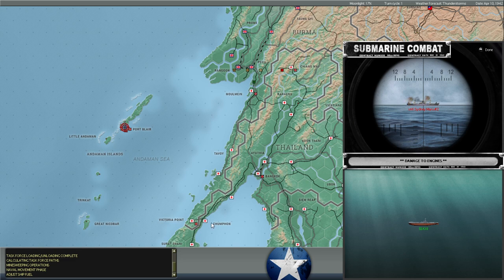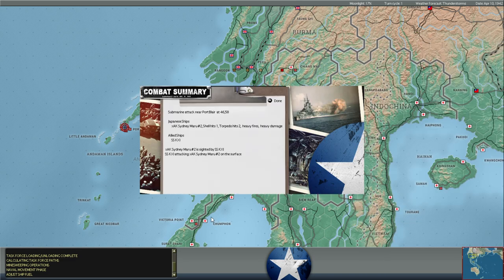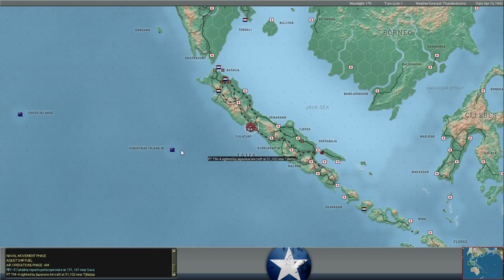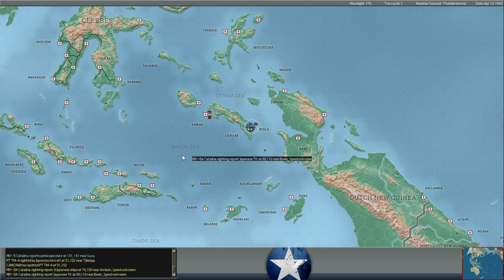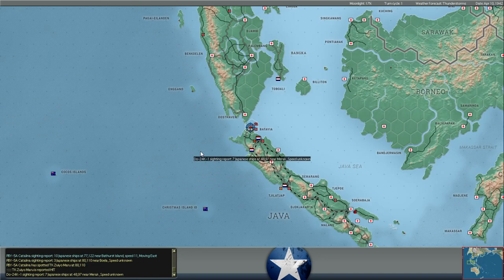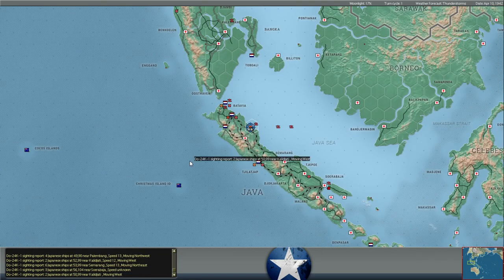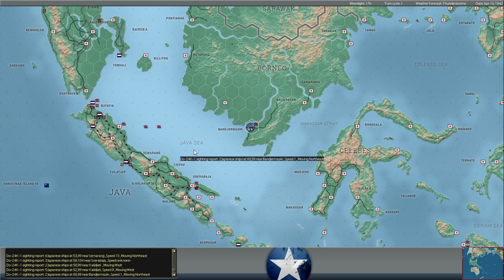We've got a Dutch submarine here attacking a Japanese cargo ship and putting multiple torpedoes into its side — this is what it looks like when a submarine does its job. The cargo ship Sidney Maru took one shell hit and two torpedo hits. The ship sunk — we heard the water sloshing sound effect. That's one Japanese cargo ship down. We haven't sunk very many Japanese ships to this point; it's been a pretty bloodless campaign at sea in terms of shipping losses.